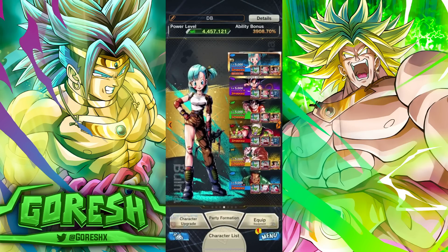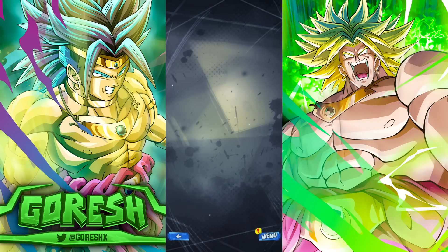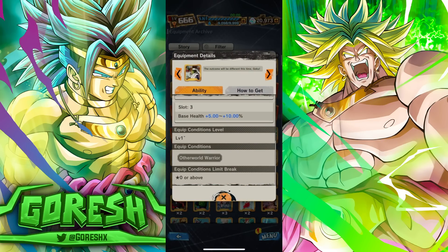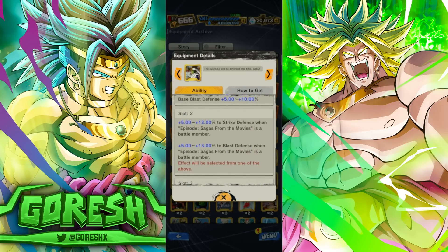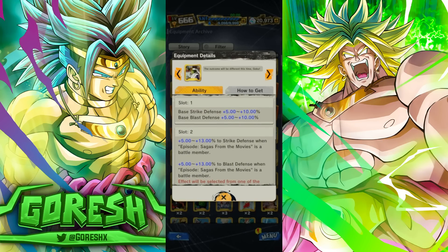Let's take a look at equipment. We are getting a new co-op and a new ultra space time rush, so we should have at least a few equips to look at. We are getting a new PVP equip as well — Other World Warrior. Both defenses 10% in slot one, and then we can get up to 13% strike defense or blast defense when Movies is a battle member. Plus 10% HP in slot three. It's actually not as bad as people might think.